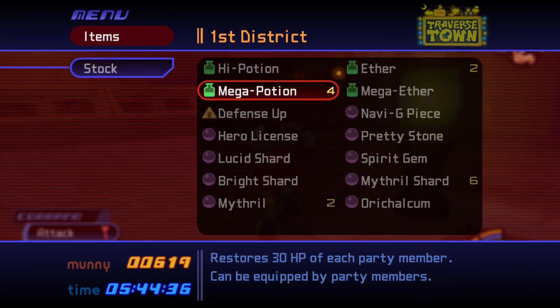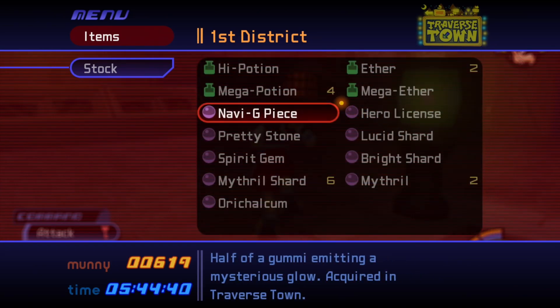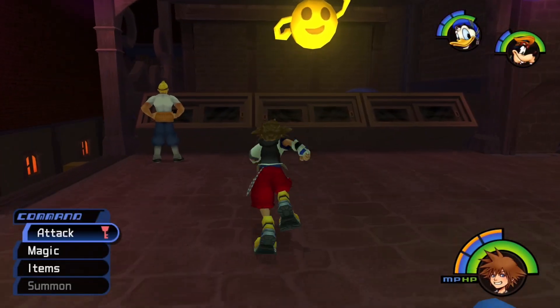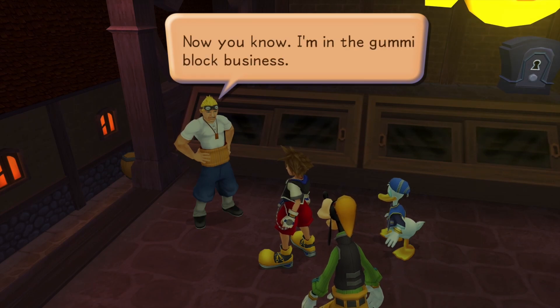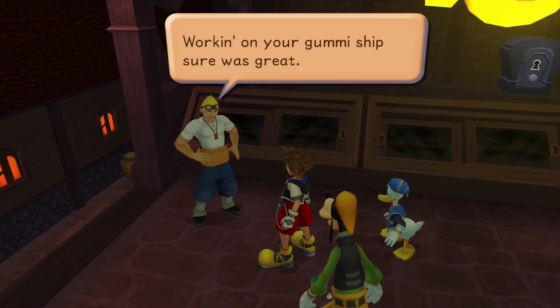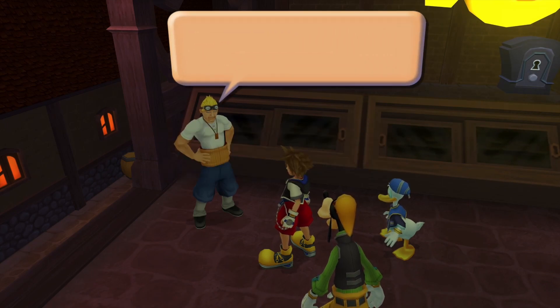Real quick before we start, I want to use this defense up on Sora. And now we have to give this Navi-G piece to Cid. Hey, that was quick. I'm in the gummy block business. Working on your gummy ship sure was great. Come again and I'll give you a big discount. Okay, we got Comet-G.